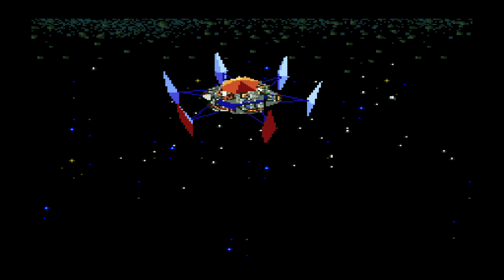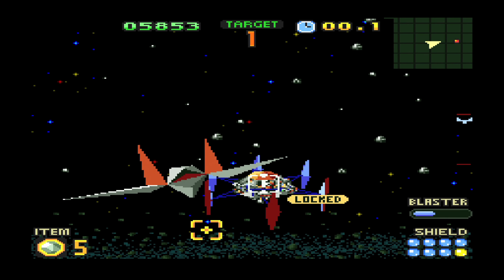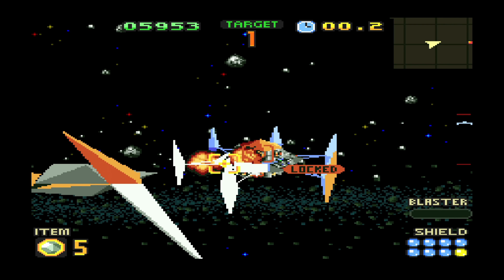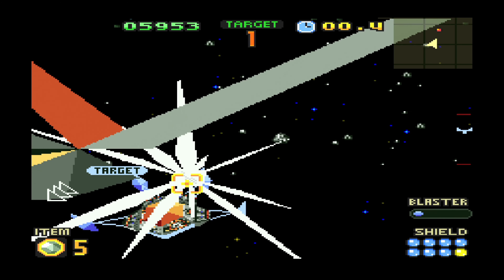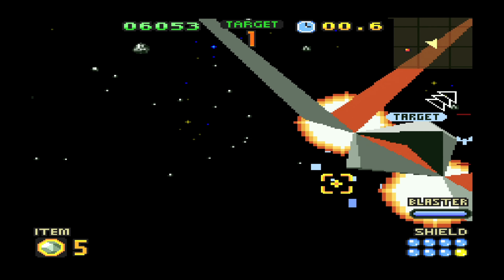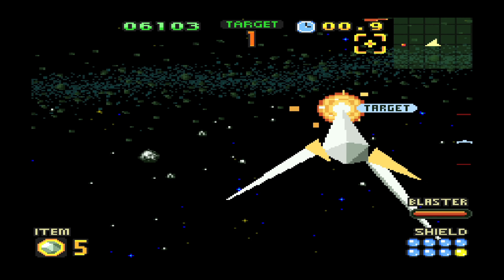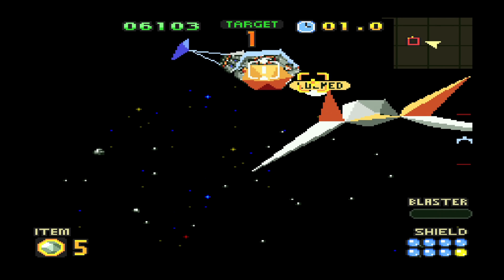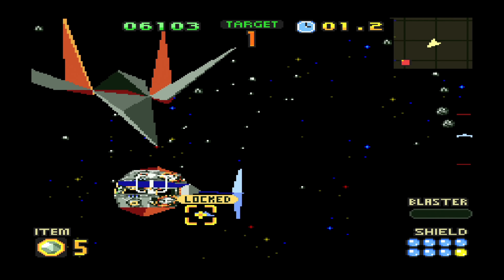Next up, another IPBM, or Interplanetary Ballistic Missile. In my book, just a regular missile. It is shot from planetary bases in order to hit Corneria — that's basically what they are for. The moment they reach Corneria, Corneria will get damaged, quite a lot actually — I believe it's more than 10% damage. So we definitely don't want these things to touch our beloved planet.